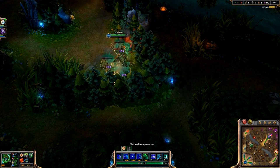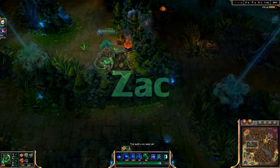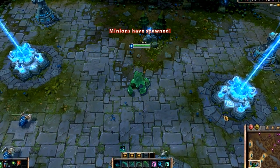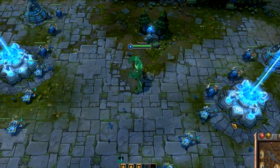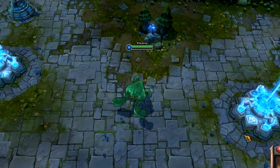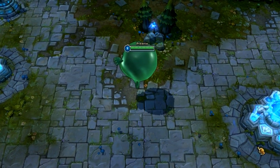Spazzy coming right at you with the champion preview. Today we're taking a look at Zack, The Blob — a big blob of goo that looks like Flubber. His joke is by far the best one in the league. This is obviously from the public beta environment, things might change, but let's look at the abilities as they stand right now and get a good grasp of what this champion might be when it comes out.